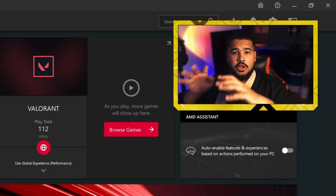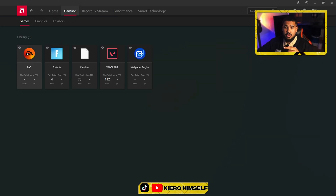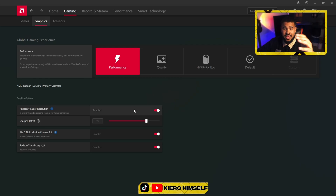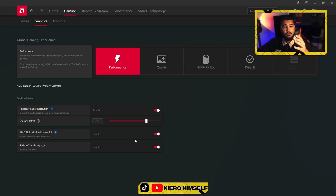To set your PC for max performance in Adrenaline, go to Gaming. You'll probably see FC26 listed, or you can select EA. Go to Graphics and make sure it's always set to Performance — you have options like Quality, Hyper X Pro, and Default, but I always run Performance for max FPS. Below that you'll see GPU settings including Radeon Super Resolution, sharpening, AMD Fluid Motion, and Radeon Anti-Lag. Make sure Anti-Lag is enabled — this drastically reduces input delay on AMD hardware.